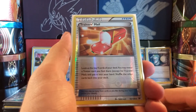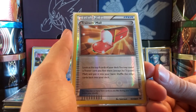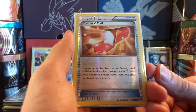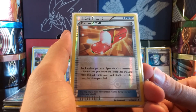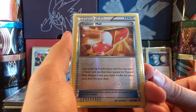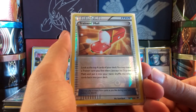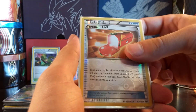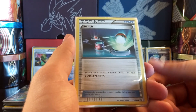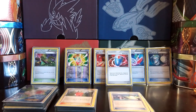One copy of Trainer's Mail - look at the top four cards of your deck and you may reveal a Trainer card you find there and put it into your hand. This deck runs a lot of Trainers so this card is very useful for finding Supporters, Spirit Links, or whatever you need. And one copy of Switch.